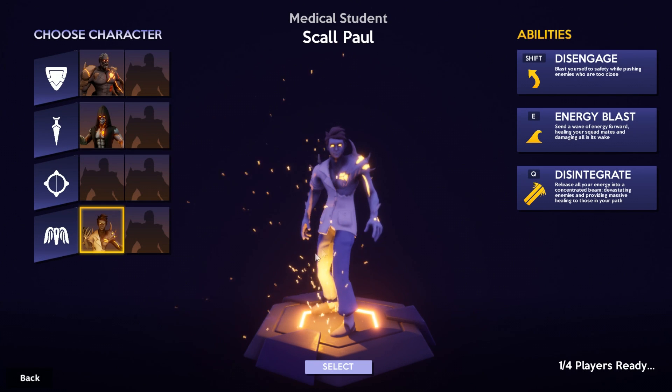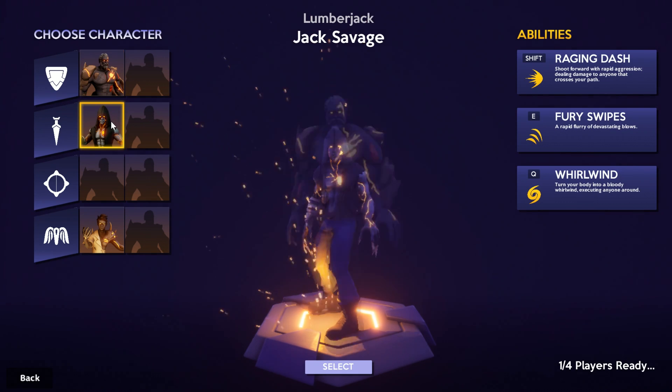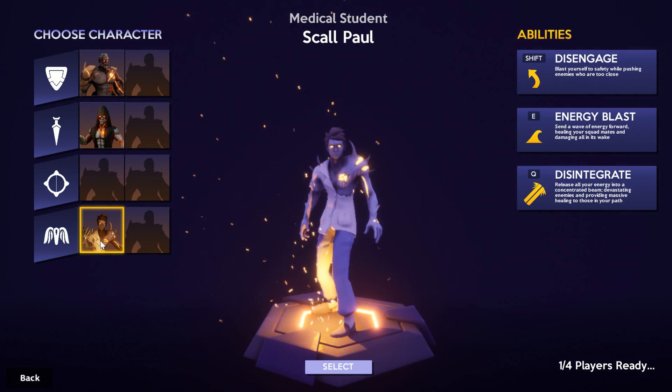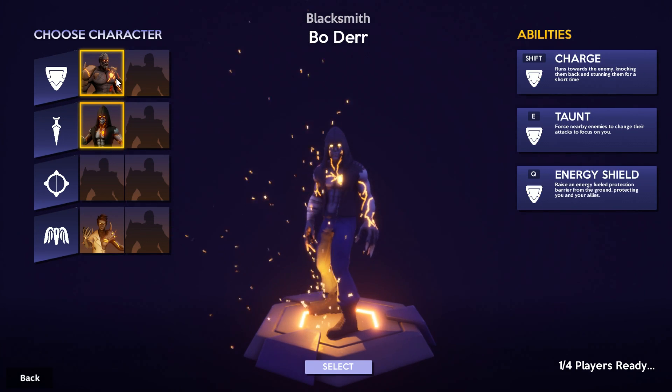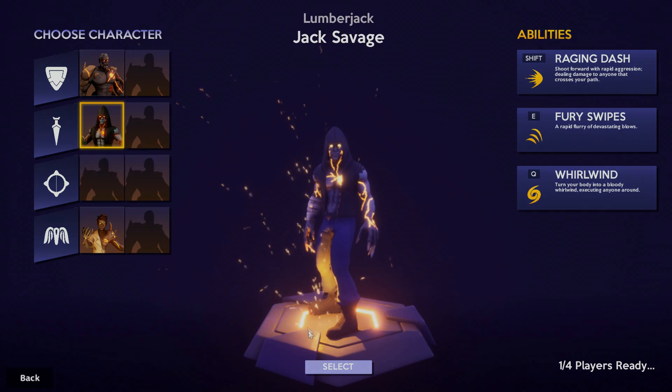To kick things off, we've been incorporating our stylized theme into our user interfaces, starting with the character selection screen. Here you can see we've got bigger, more stylized buttons that show off the different character options, abilities and a 3D render.